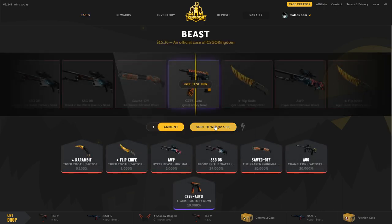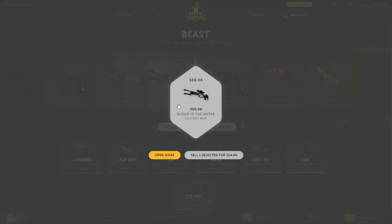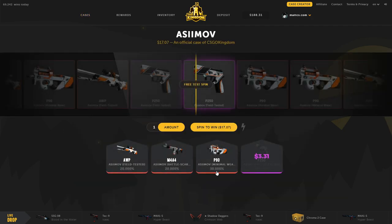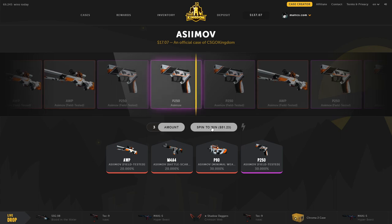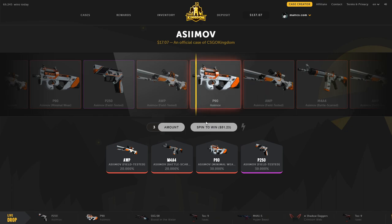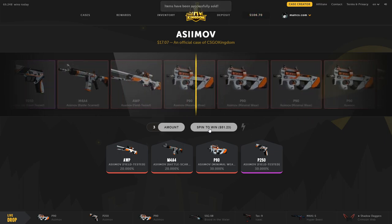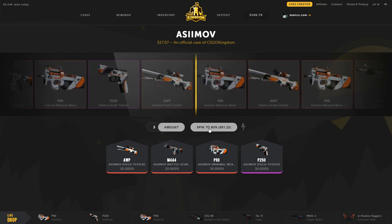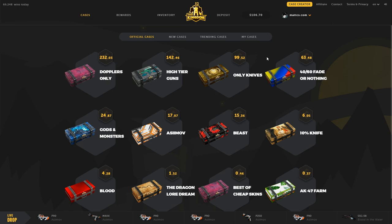I open the beast case just for fun — actually made about nine dollars there, not bad. Then I try the Asimov case: 30, 30, 20, 20 percentages — seems fair. I open three of them trying to get the op Asimov but keep missing it. The spinner keeps fooling me. I end up with a battle-scarred result and don't make profit. I have 100 left.